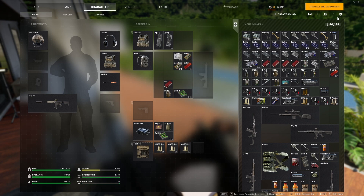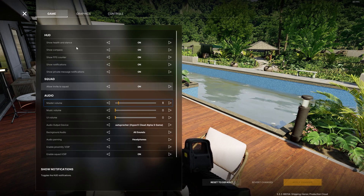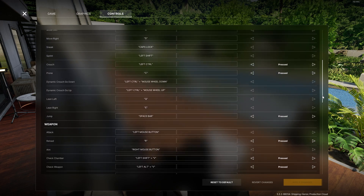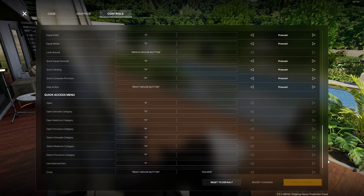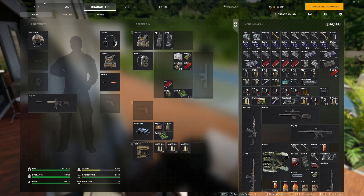That's everything you can set up in-game. I can show my other settings too - these are my controls settings if anyone wants to know what I'm using. You can just pause the video and copy my settings if you need to. When it comes to in-game settings, there are also some things you can do outside the game in Windows, and that's what we're going to do right now.